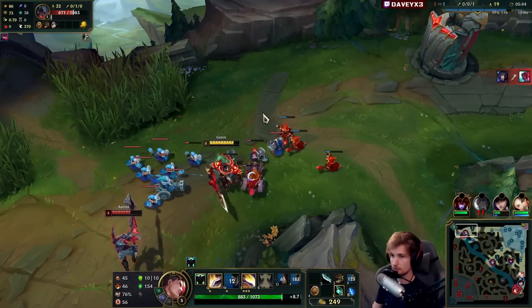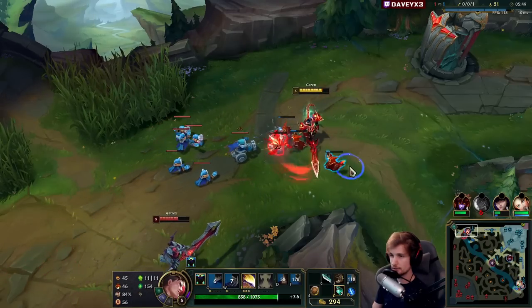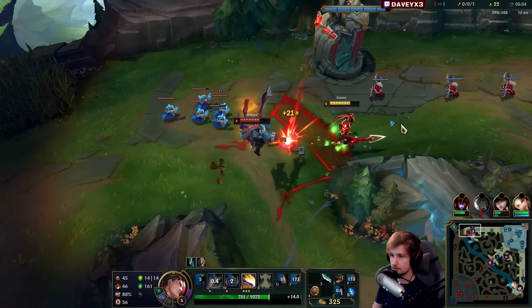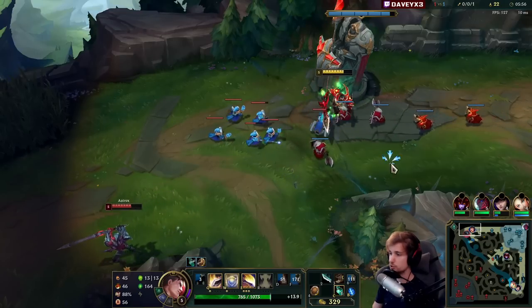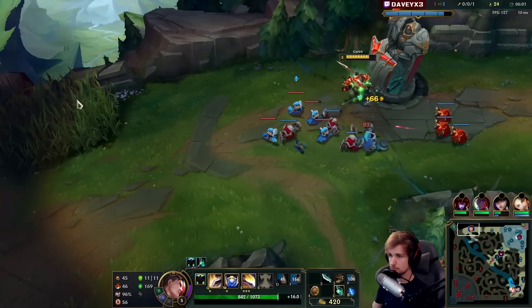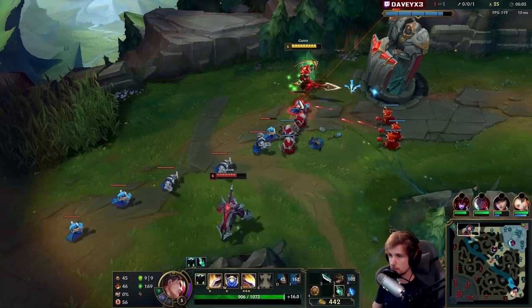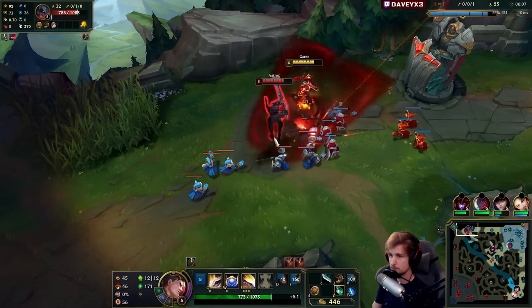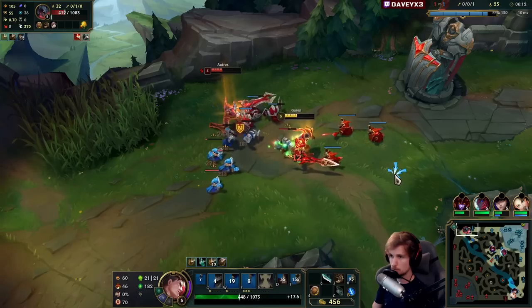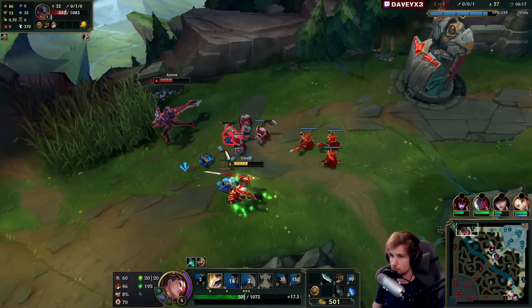He's going to go for the cannon, I think. Taking some damage but that's okay — his second Q does not apply. He'll probably try and place a ward down. I'm about to hit level 6 sooner than he does. If we can get him this low and get level 6 first, that would be amazing.